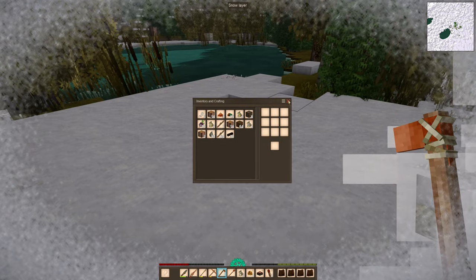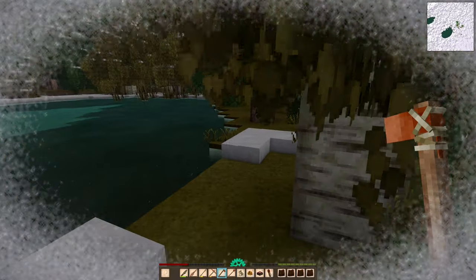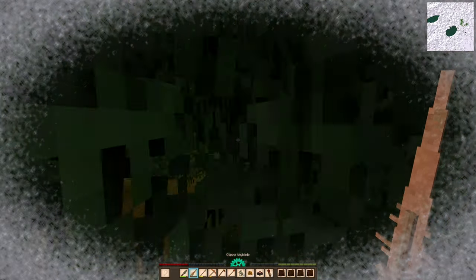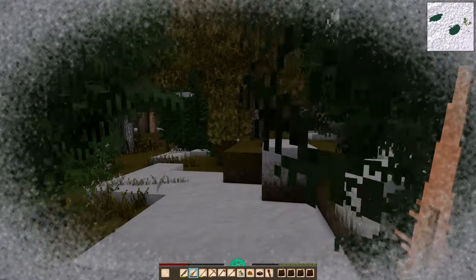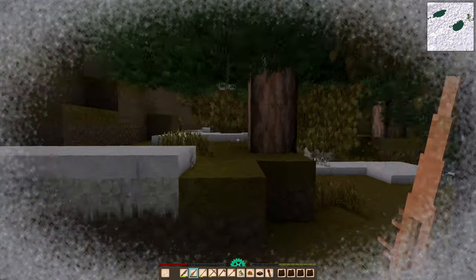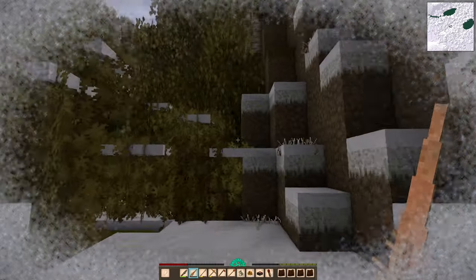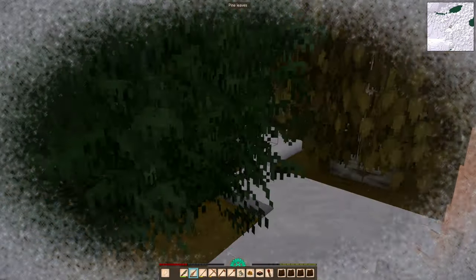My inventory is full again, but I can get rid of some stuff. Wild wine — okay. This forest is really thick. I just hope we don't run into a wolf. There is a wolf. Wolves are a problem right now with my low health — let's try to get out of here. That's not copper.